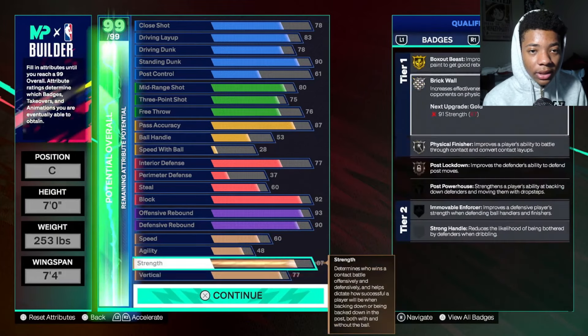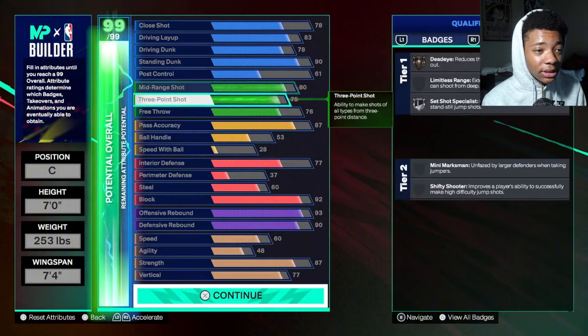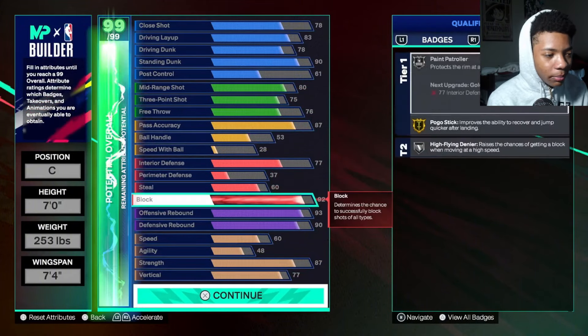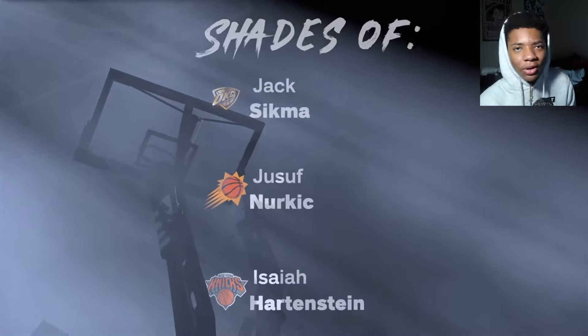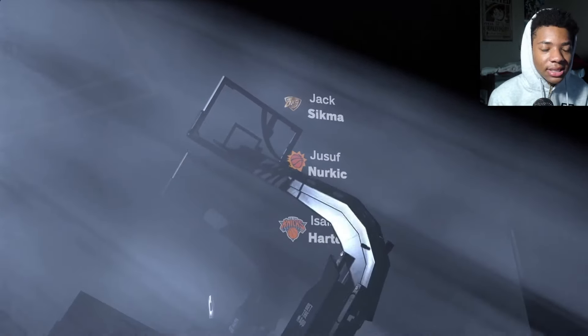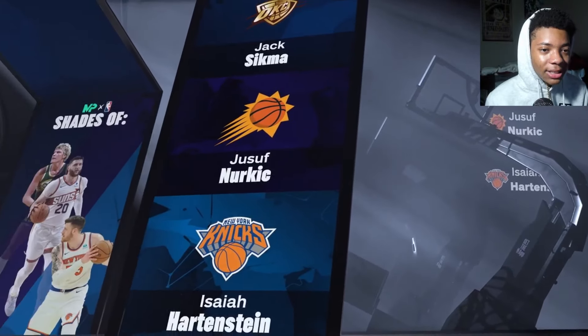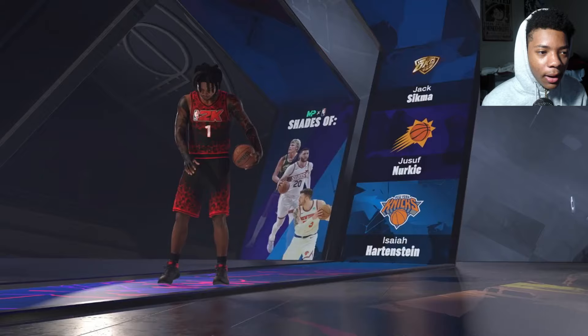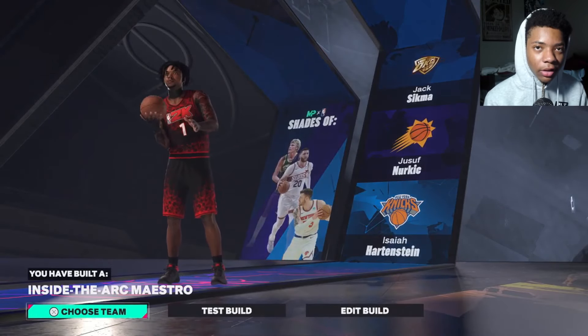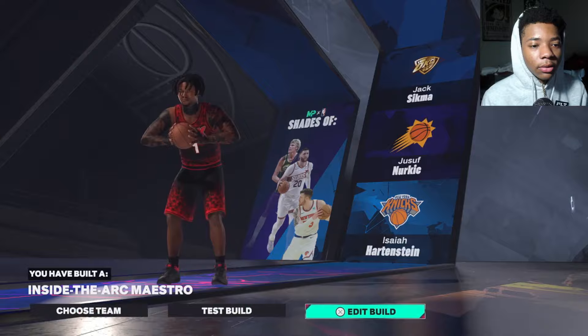Y'all see all the badges on the side — they're nice, it's a nice build. This is build number one — 'Inside the Art Mysterio.' I'm a little sick so bear with me, but I'm gonna give y'all boys three builds total, so stay tuned. Hit that like button, hit that sub button, and let's get to the next build.